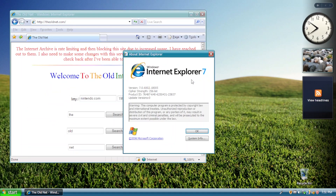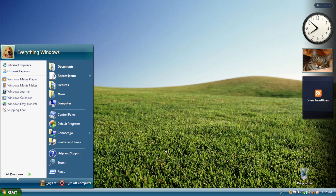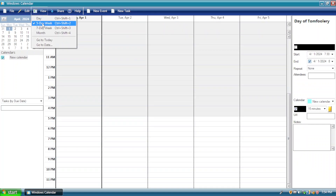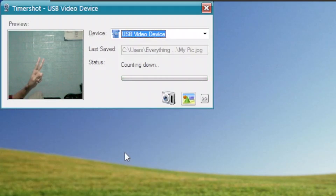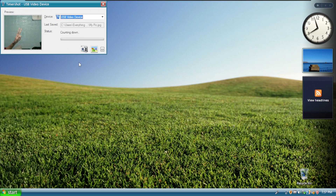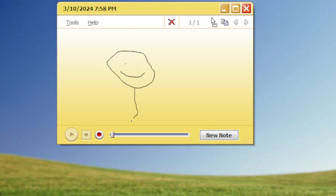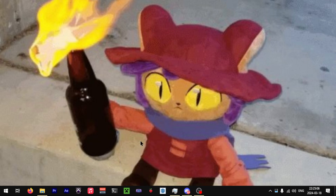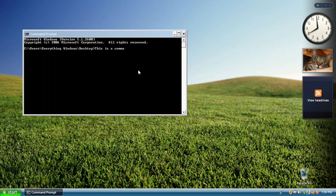Internet Explorer 7 and Windows Media Player 11 are bundled with this mod. Snipping Tool is also available. Don't forget about Windows Defender and Windows Calendar. One interesting app included is Timershot — I don't really know how it works, but I assume it's a webcam app that will count down to the capture. Tell me in the comments if you know what it is. Sticky Notes, a feature from the Tablet PC edition, is there if you want to write anything. And for journaling, you get Windows Journal. Like modern Windows, upon right-clicking the desktop or any folder, you can open Command Prompt — and in this mod, you don't even need to press Shift to do it. Now that's what I call a better user experience.